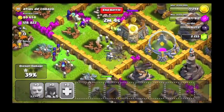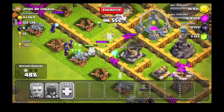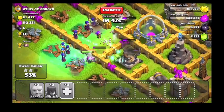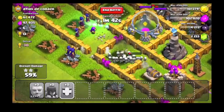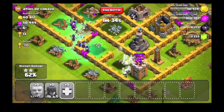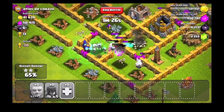Man, these witches are just going ham, destroying the hell out of everything. Inferno towers would be nothing to these witches because there's so many little skulls running around and they keep being respawned. What do they call them — the dead? On top of that it looks like the witches have been healed. Not too sure on that — I think it might have just been mortar damage that looked like being healed. But they do a decent job. The defenses were trying to get to these witches but there's just no way they can.